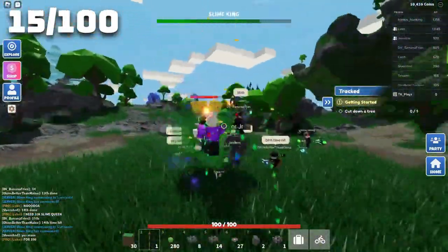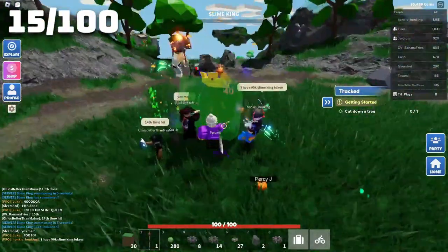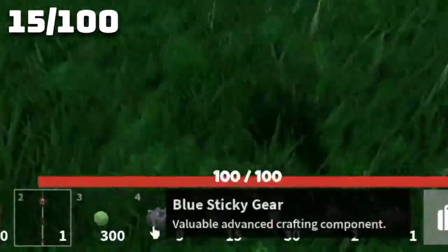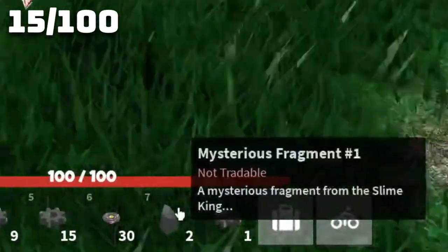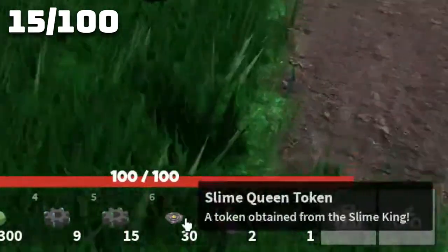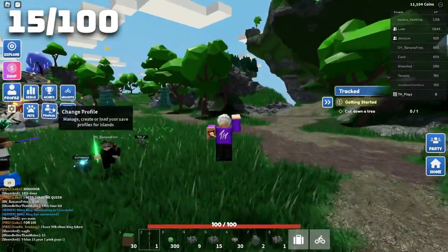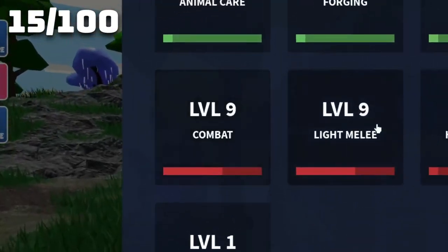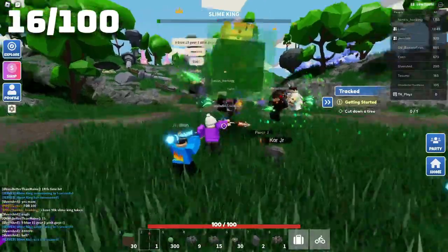This is the fifteenth boss, and after I kill this I'll tell you what we've got so far. We have nine blue sticky gears, 15 green ones, one pink one, two mysterious fragments, 30 slime queen tokens, 300 green slime balls, and in the XP area: nine combat, nine light melee. So it takes 15 bosses to go ahead and get nine combat.